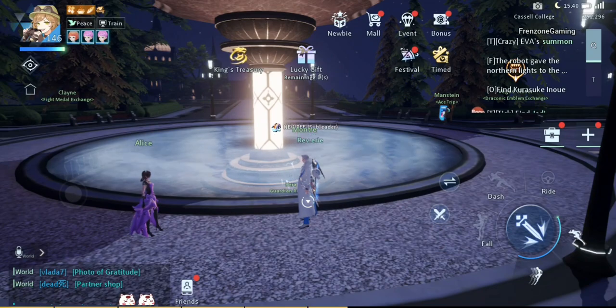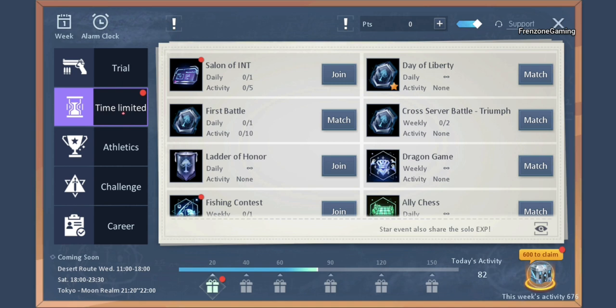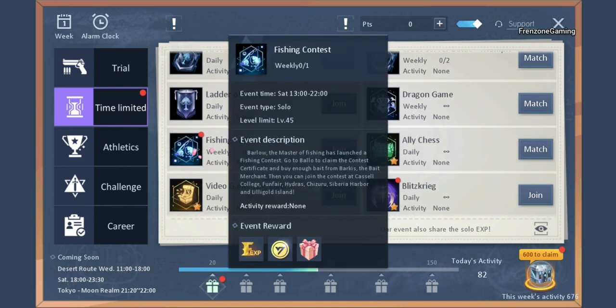The first thing you want to know is how to get to the event's location. Go to your Events > Time Limited and scroll down — you'll see Fishing Contest. This event is only available on weekends, specifically Saturdays from 1 p.m. to 10 p.m. server time. Just tap on Join and it will take you there.